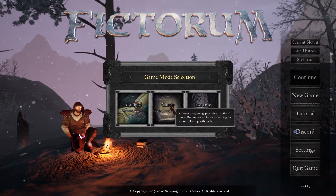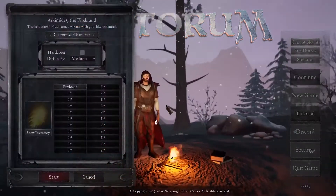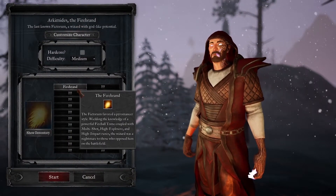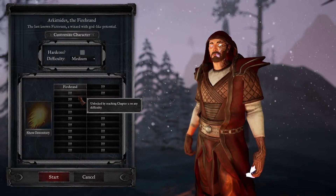Plot-wise, you are a mage called a Fictorum, being hunted by the Inquisition. You travel through a land filled with multiple factions, from outcasts to corrupted monstrosities to inquisitors, seeking to track down the Grand Inquisitor who sentenced you to death to get your revenge.